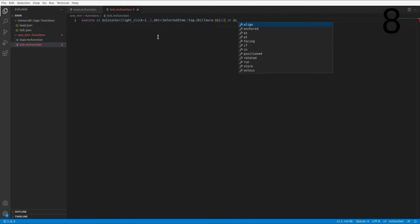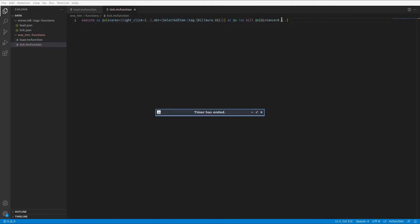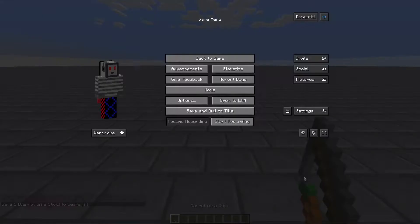At @s run kill all entities with distance equals 0.1..10. One minute is really not enough even to code a simple thing like that — didn't even finish typing the second command.